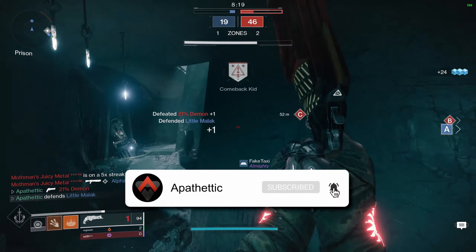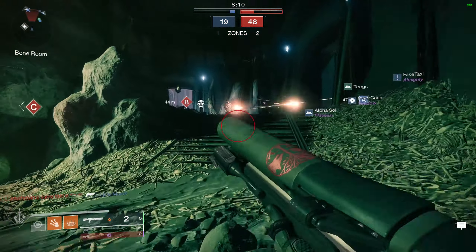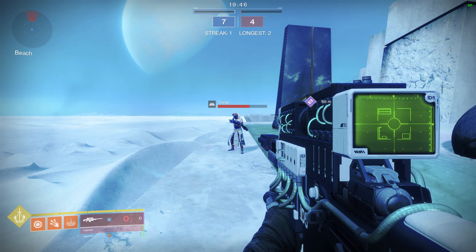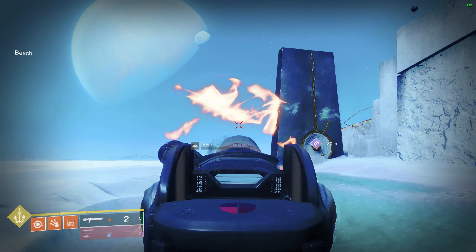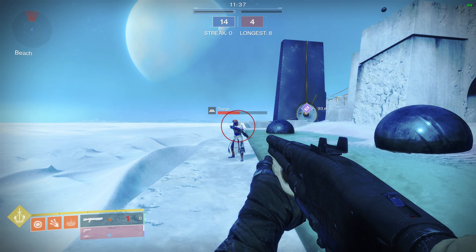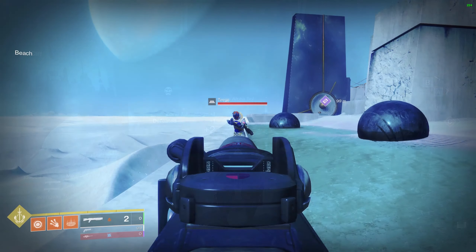Getting into how this weapon performs, we have to talk about the other heavy-hitting aggressive frame shotguns — Astral Horizon and Mindbender's Ambition. I'll put some of my very brief testing up on the screen, but from the testing I did with this weapon, I can say a couple of things. In terms of lethality, it's very close to a god roll Astral, with the difference being that the Felwinter's Lie seemed to consistently one-shot kill more often from 8 meters, and if it didn't, it consistently did more damage overall than a really well-rolled Astral Horizon. Felwinter's Lie was also easily more consistent than my Mindbender's Ambition from 8 meters — almost every test, the Felwinter's Lie did more damage or just killed the target completely.